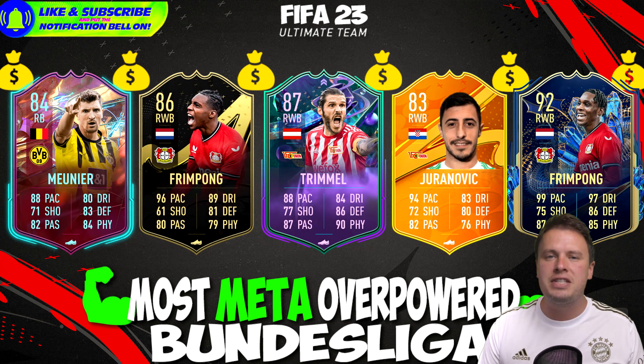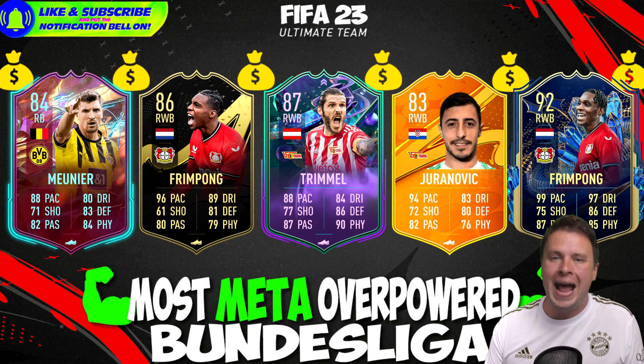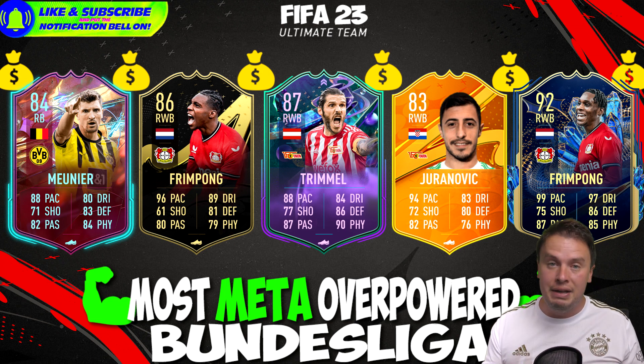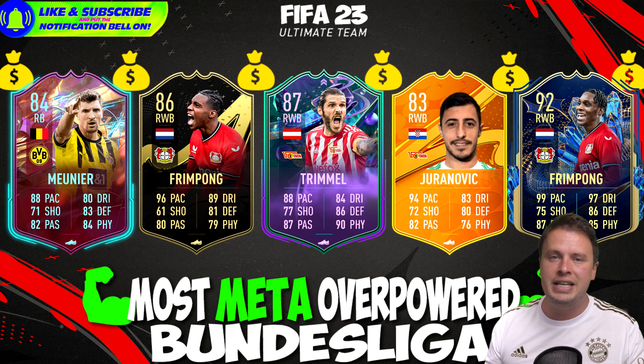We go to the right-backs, and I can be quite simple here. If you can get Frimpang in any way or form, he's one of the best players to use. Meun Yee is great but not as good as Frimpang's in-form card — 86 rated. Trimmel is decent, Juranovic too. But the player I recommend is in-form Frimpang. He will do a great job for your squad and will not let you down.